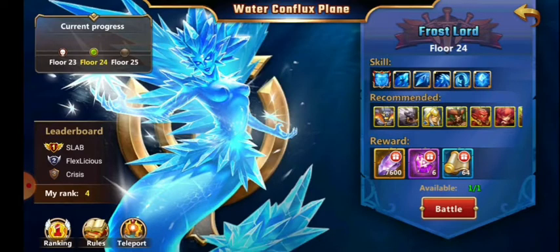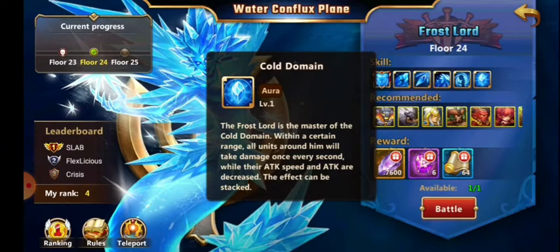However, Water got kind of tricky around Floor 20. A Galu melee build doesn't work anymore, which was a really quick and easy way to do it — because of Cold Domain. All melee, every second, take some damage and have their attack and attack speed decreased.